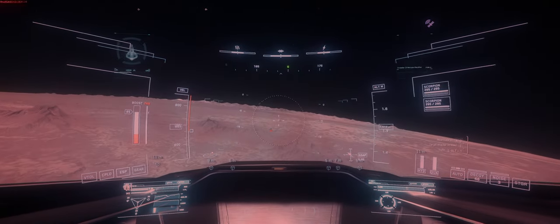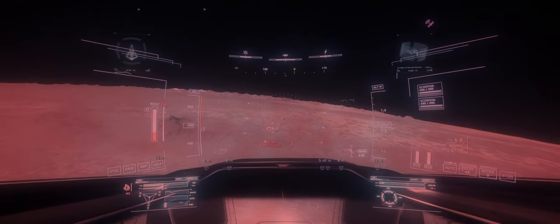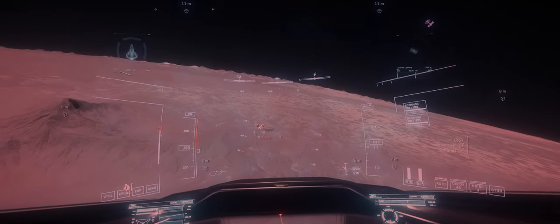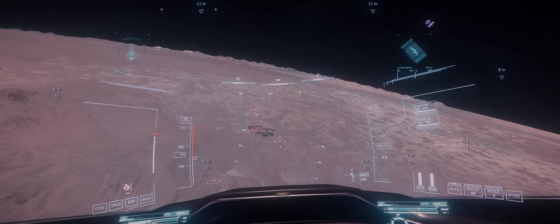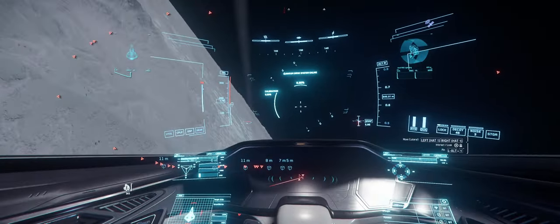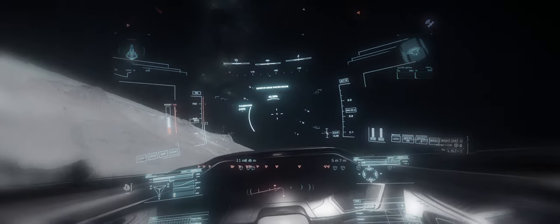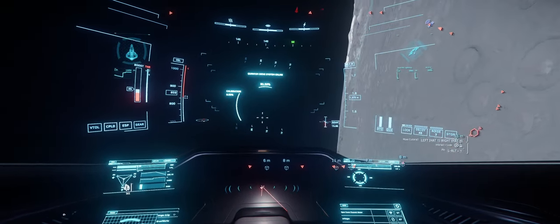I'm decelerating and — oh, there is somebody. It's a C2 Hercules. Contact. Radar warning — that's not good. It has a Lightning as escort. FHC Lightning, and it's giving us a fiery welcome. Time to hightail it out of here! Quantum drive spooling, I'm looking for the nearest quantum jump point. Putting thrust and afterburners to the max, just making sure I'm gone.